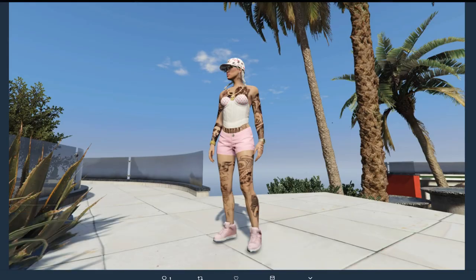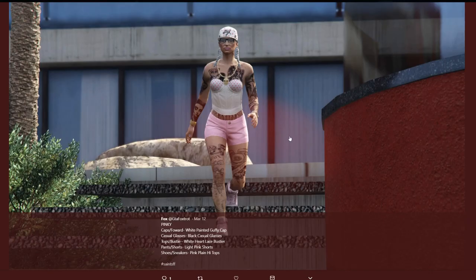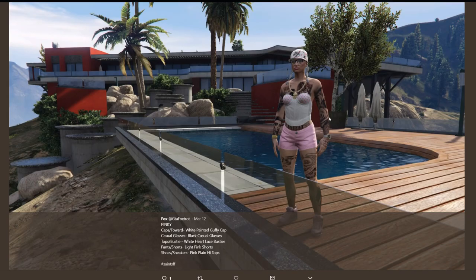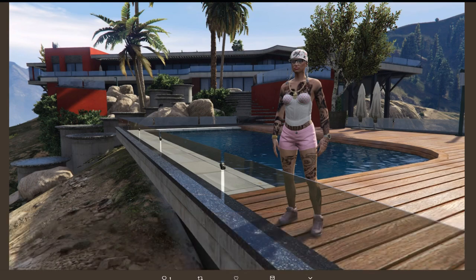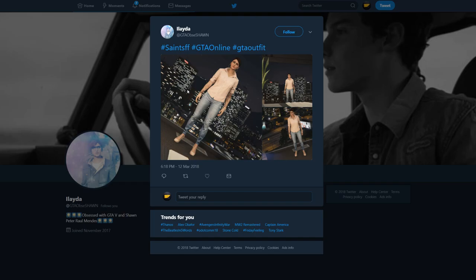We have Fox — this one is a female outfit called Pinky, so it's your pink and white themed outfit. It just requires five things, and going through the other pictures it's pretty good looking in action. I do think it goes along well with all the tattoos and stuff, so maybe that's something you want to have. Not a bad outfit.